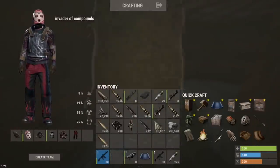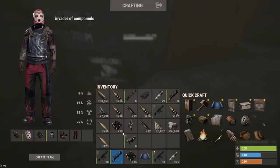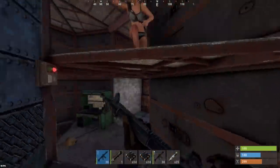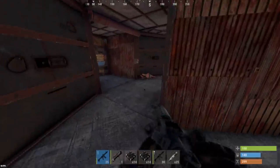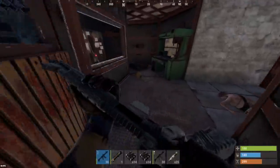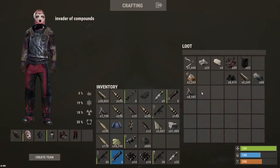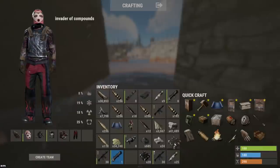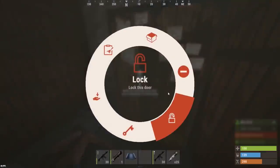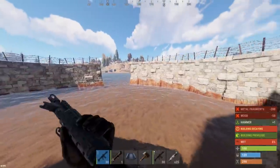That was actually really close. We need to load this rocket launcher up and take this TC out. Let's go — let's take this TC. Make sure this guy does not spawn in anymore. I'm honestly might just take his sulfur if he's got any in here — 34k sulfur. I'm gonna leave with this stuff before he comes back. Let me put this stuff away, we'll come right back.